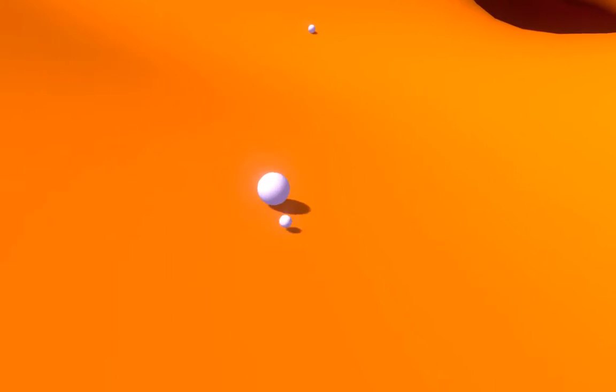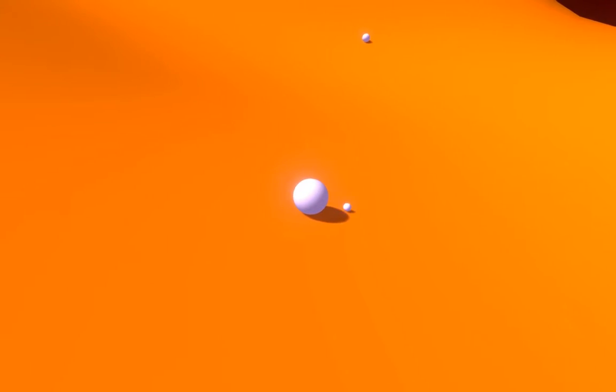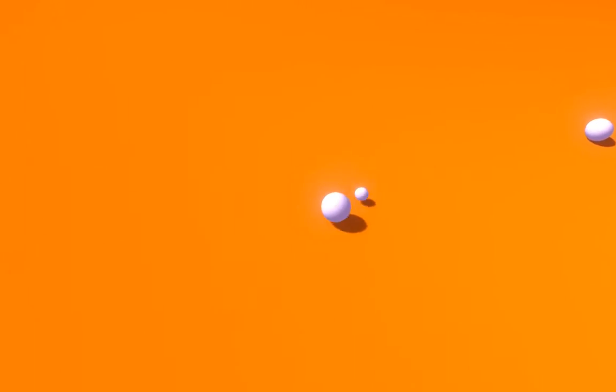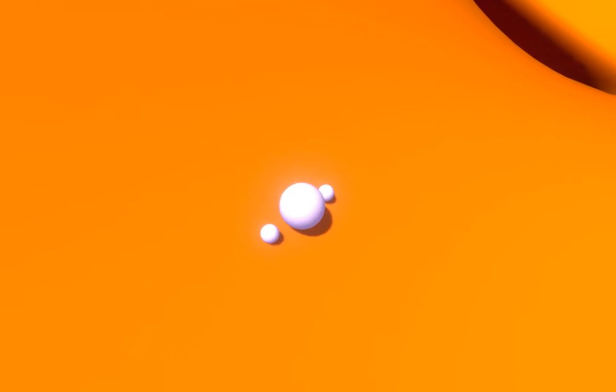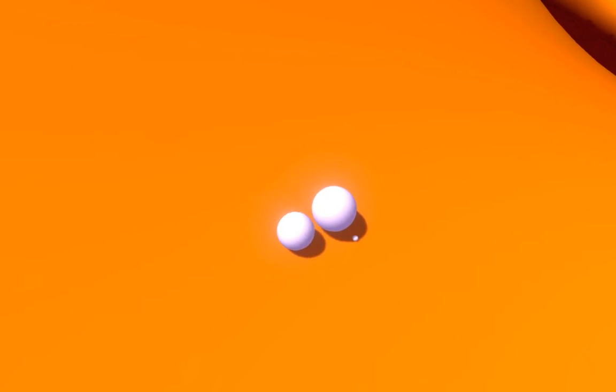It has no sound, apparently. So you move this little ball with A and D, and with W you can sort of create new balls. Now we have three balls, but you can only control one. Well, you can sort of control the other one by bumping into it.